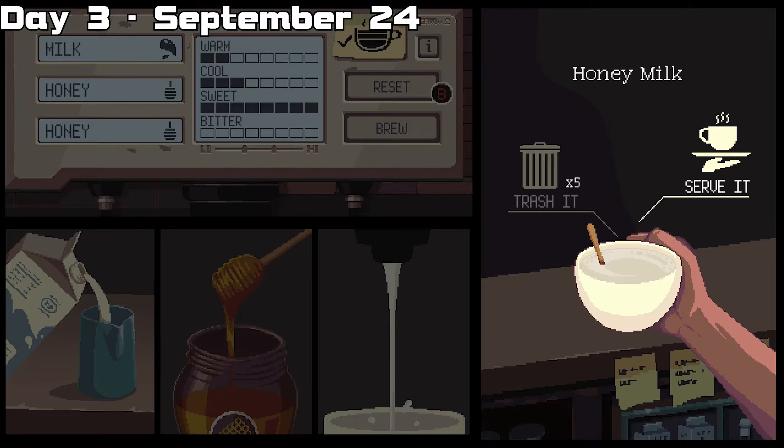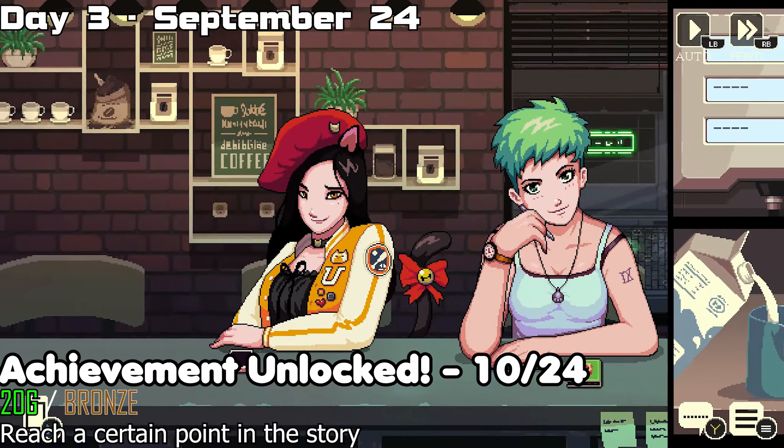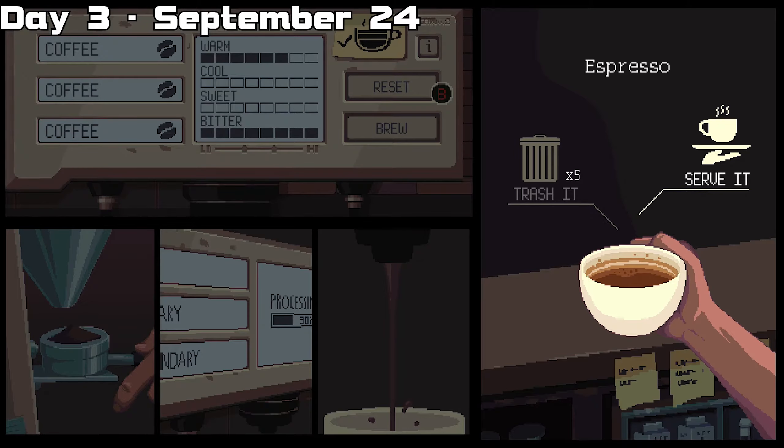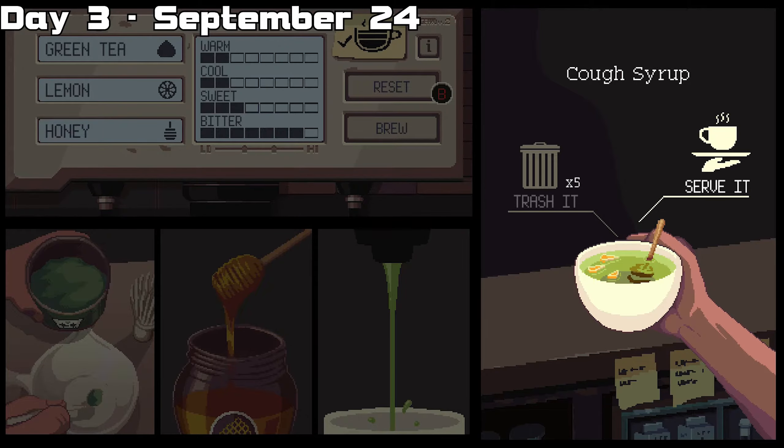In day three, the first order is honey milk and the second is plain milk. After serving the second customer, you're going to unlock a trophy and achievement. The third order is an espresso, and the fourth is the drink called cough syrup.